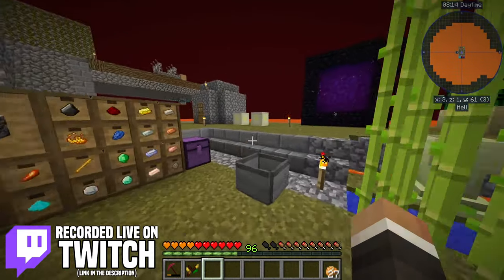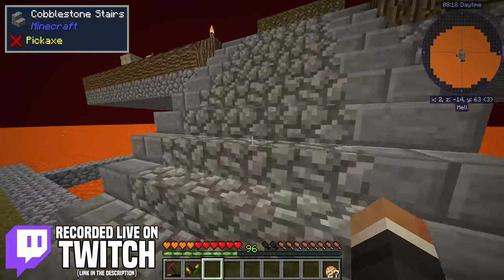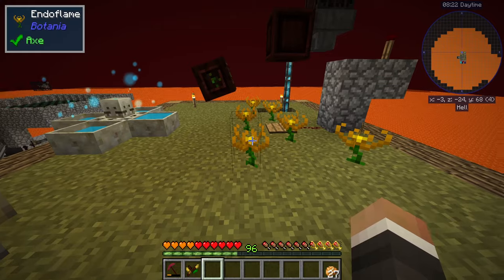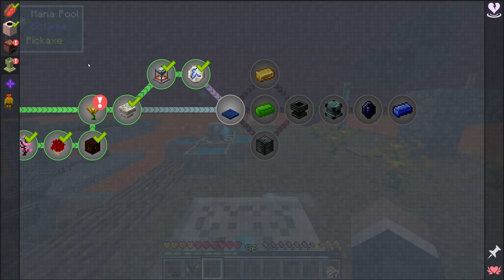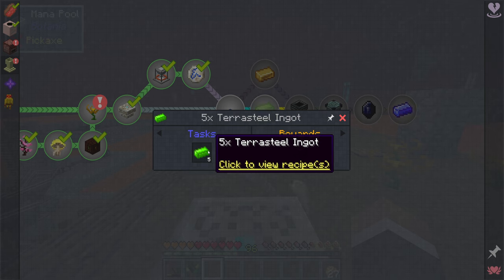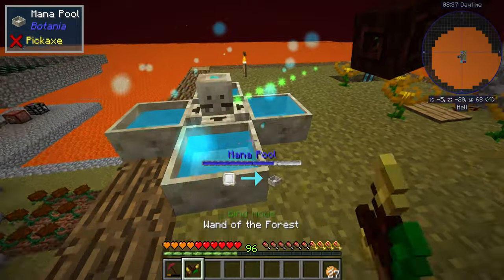In the last stream we were working on trying to automate the production of charcoal carrots and the sending of charcoal carrots over to our end of flames. The end goal is to produce enough mana to progress through the quest book, because one of the next quests we have coming up is to make five terror steel ingots.